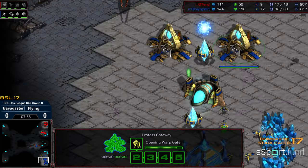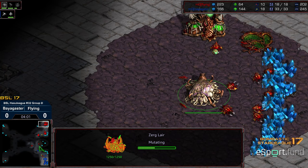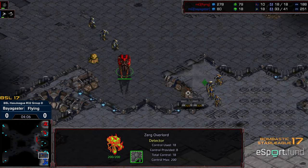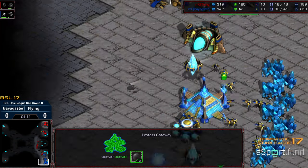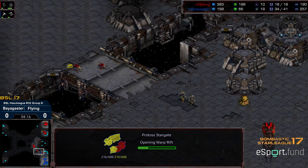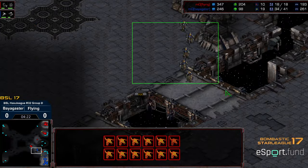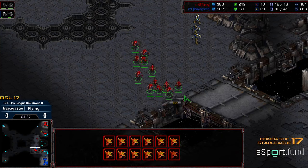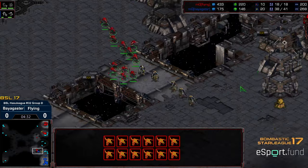Two more Zealots holding the ramp. Cybernetics core morphing behind this. We are seeing a tech to Lair behind the Zergling speed. So it's going to be one base versus two base play. I haven't seen one base Protoss in a while either — throwing out some Bonnet-style stuff for us here. Lair will finish, and we'll see if Flying is going to have sufficient anti-air with the one base.